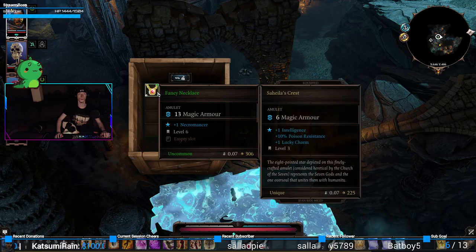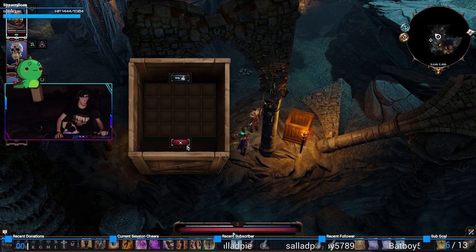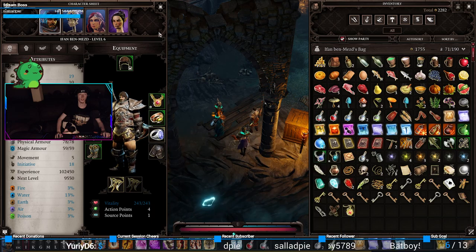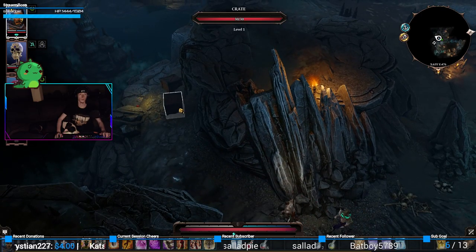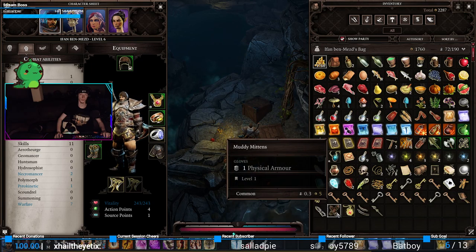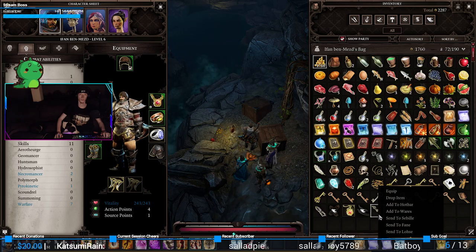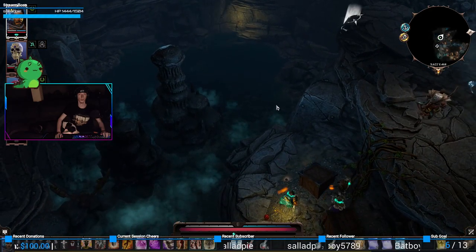There's a box over there — can I get over there? I forgot about that. I'm gonna wear that just because the extra Necromancer skill is super helpful, converting to intelligence and lucky charm. Necromancer 2 — we like that. More little boxes. Oh, what was that? Garbage — that's what that was. Okay wait, can I go over here? No, I cannot.